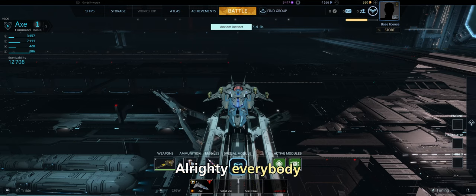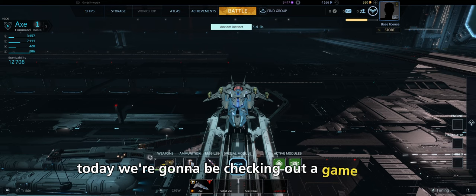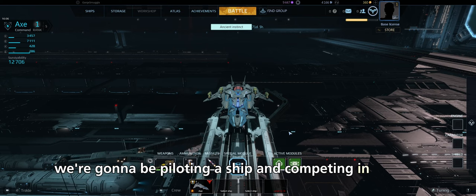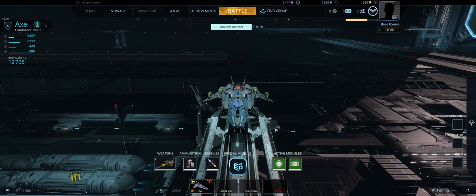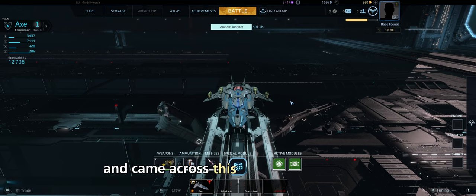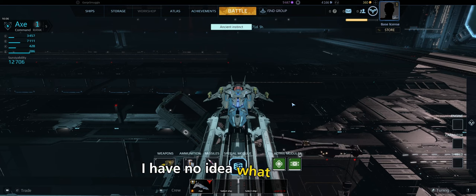Welcome back to the nerd cave. Today we're checking out a game called Star Conflict — a space game where you pilot a ship and engage in combat. It's actually a fairly old game, came out in 2013, but I was in the mood for a space game so I did some searching on Steam and came across this one as free to play.